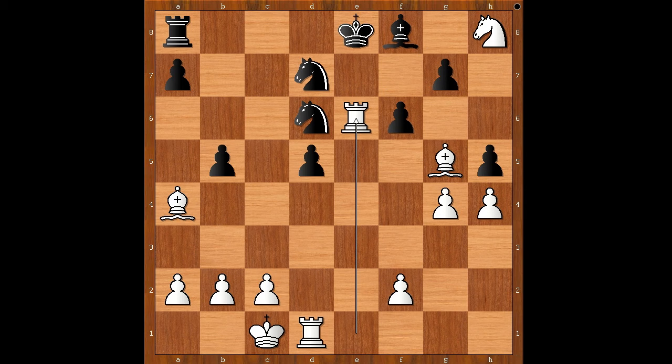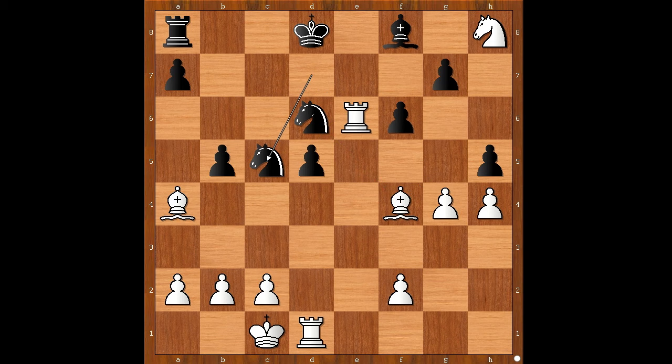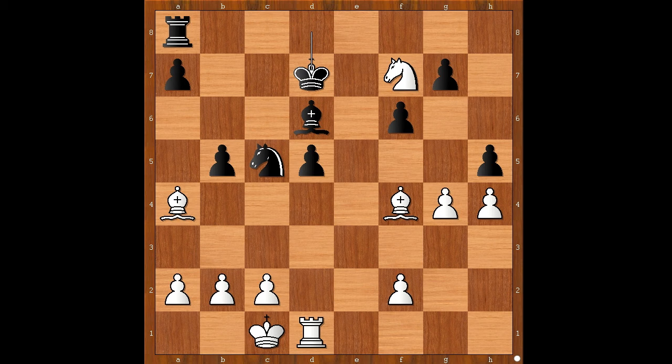So we have king to d8, bishop to f4, knight to c5, and now trading rook for the two pieces. Rook takes on d6, bishop takes on d6, knight to f7 — check. King to d7, white played a move and black resigned, and the move is bishop takes pawn — check.